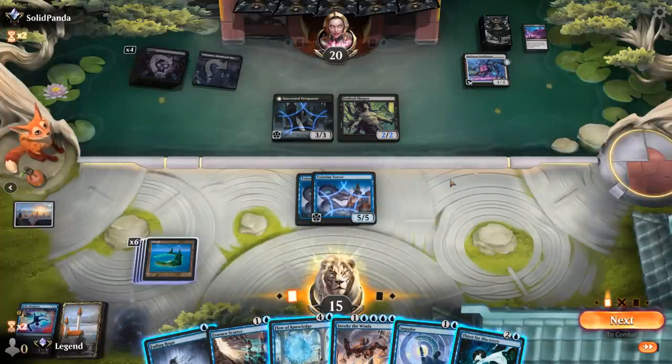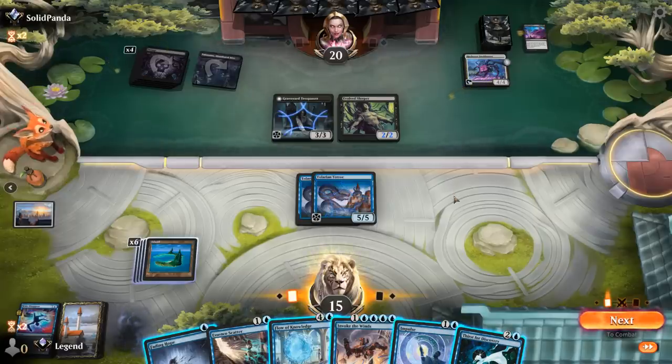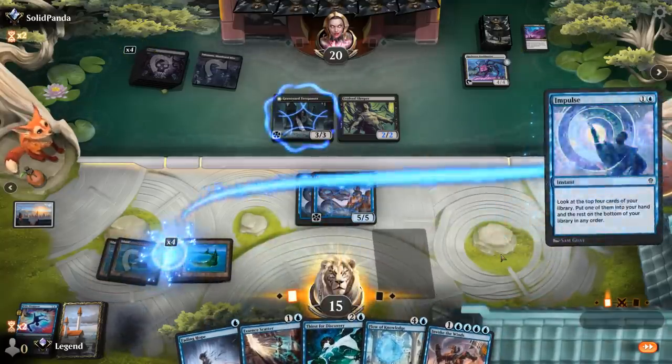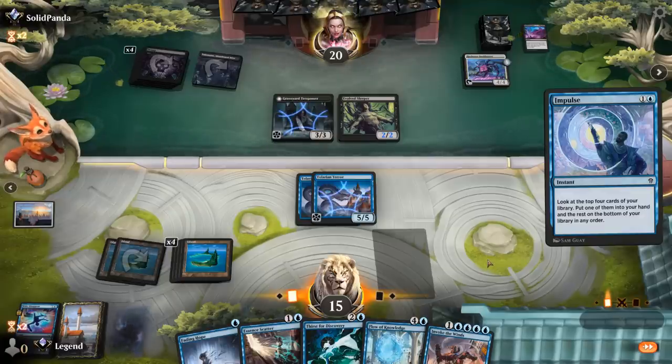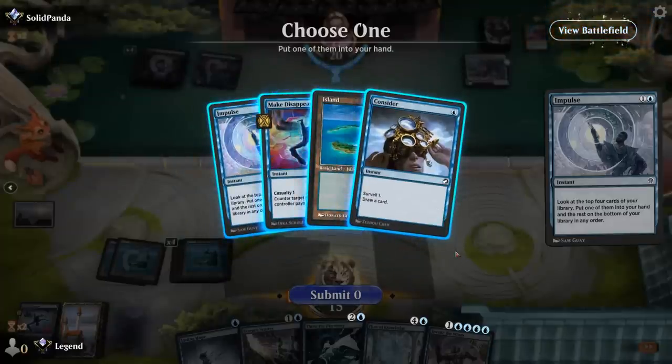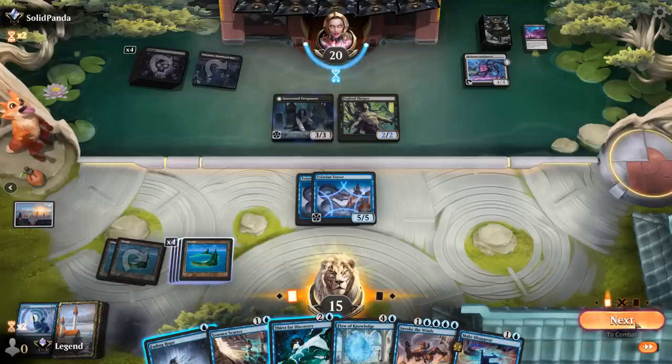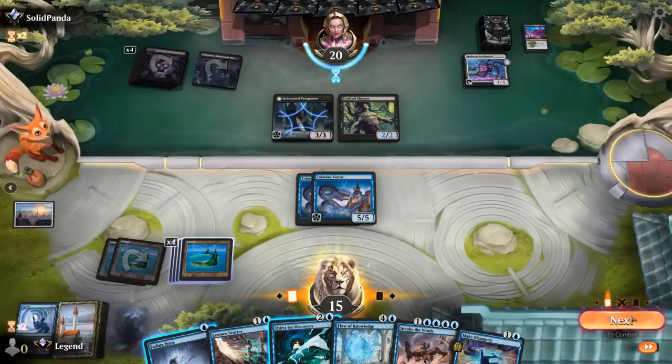Another Thirst — I still want to find more Negates or counters for non-creature spells. We can dig with Thirst or Impulse but I don't want to tap out for a five-drop. Impulse digs deepest for one specific answer — let's start there. This also keeps it daytime for Trespasser. Make Disappear will do since our opponent is still stuck on five mana. Now I might be able to attack with both and punish a double block with Fading Hope. We might be able to win the race.